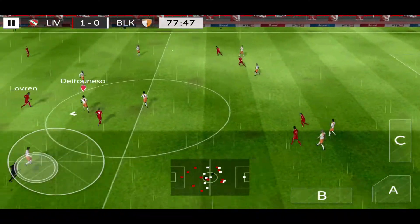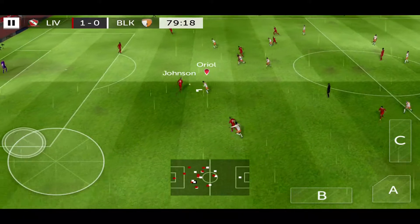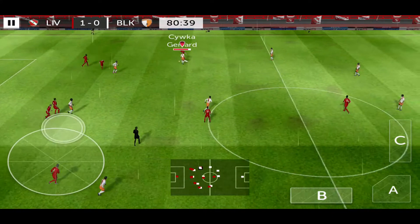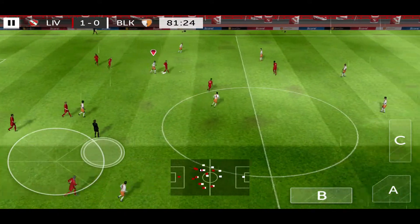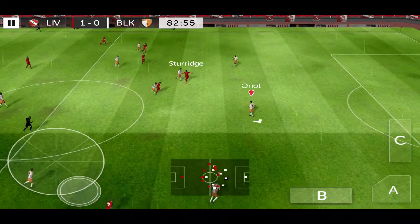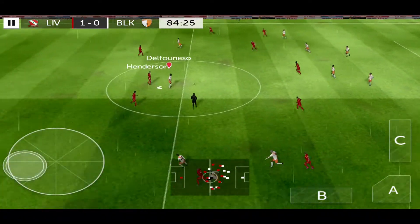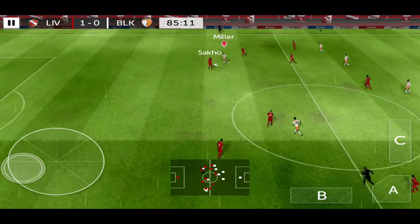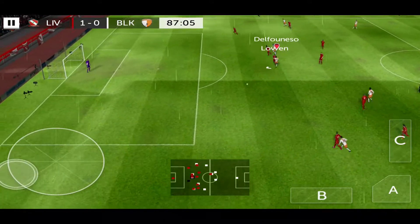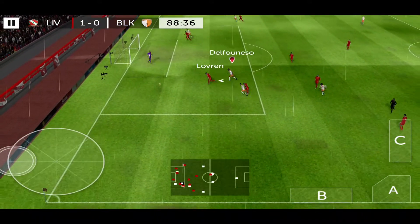Sends it forward. Sends it forward — Johnson. Moreno. Gerrard. Sturridge. And he's back in possession. Good interception. Miller. Superb challenge. He has a go — he got a good hand behind that.